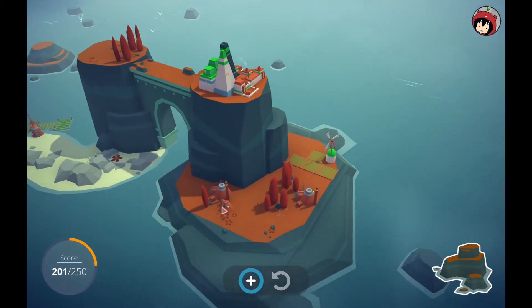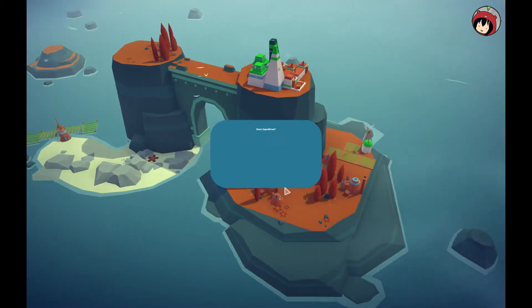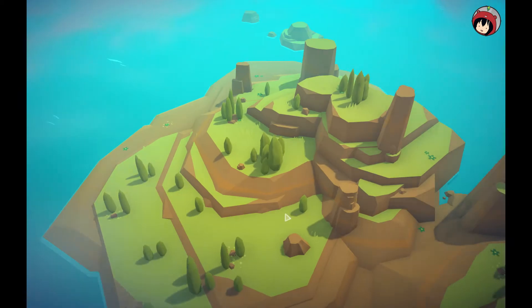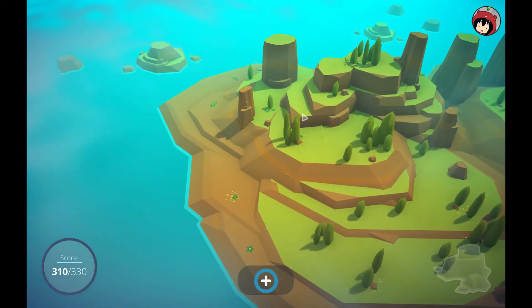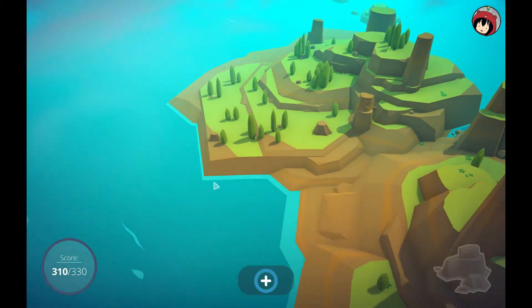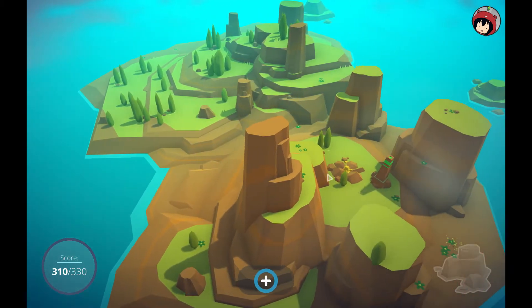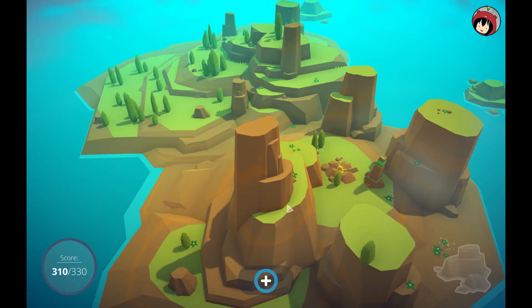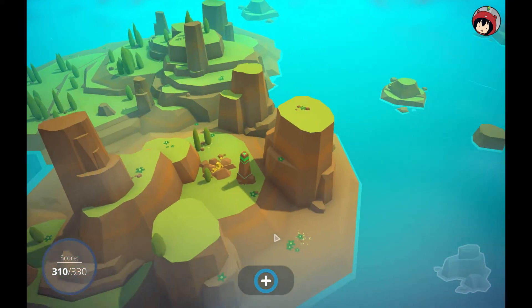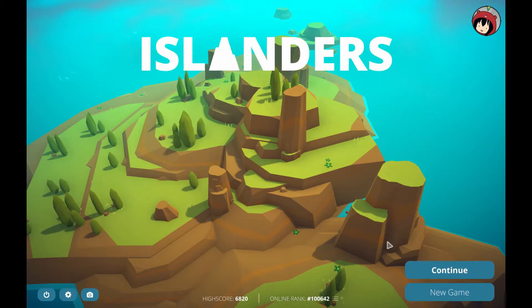On this island you still have the plus button and can continue building. If you run out of options you can move to the next island, which will be completely different. In High Score mode, every time you progress the island becomes a little bigger. Islands have different aspects — there are very green islands with lots of space, water islands where you use plateaus, sandy islands, flattened plains, and rocky islands too.